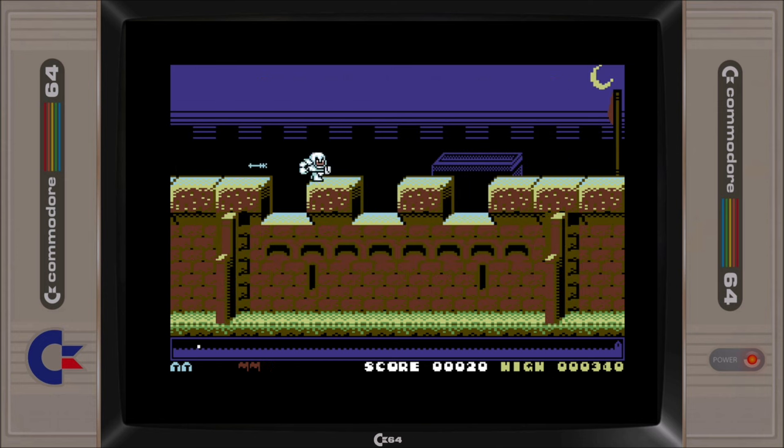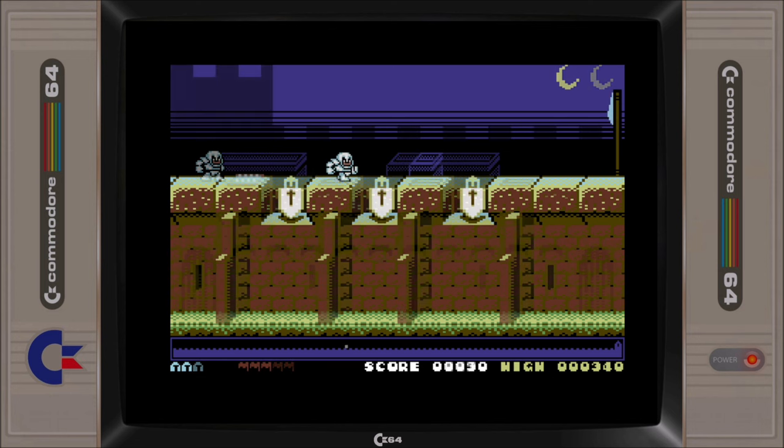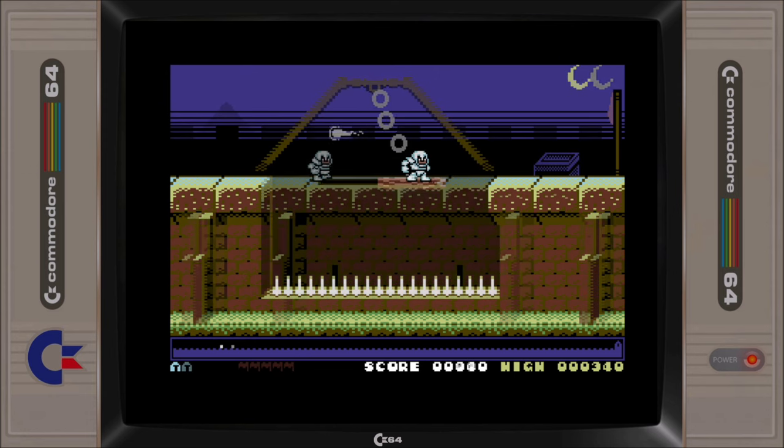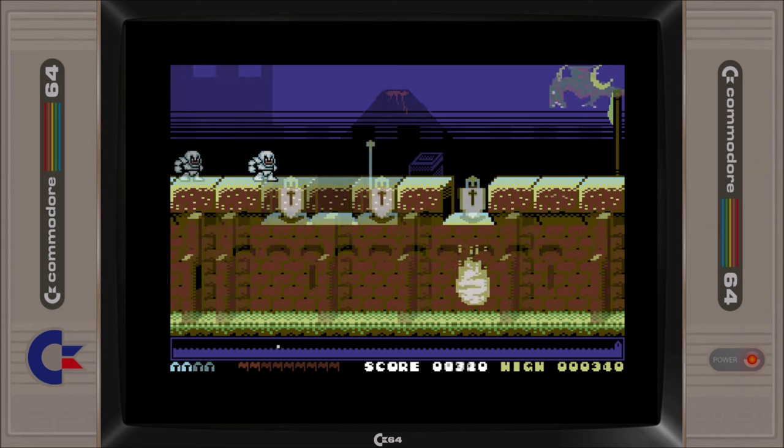To do this you'll have to navigate a myriad of hazards such as arrows, fireballs, pikemen, swing platforms, buzzsaw blades, volcano lava and so much more.